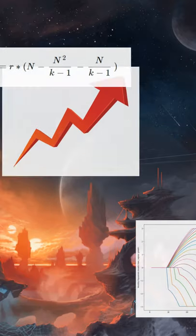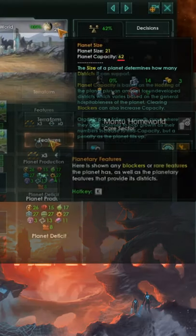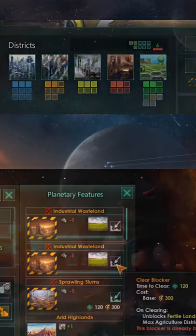How to get max monthly pop growth in Stellaris: increase your planetary capacity by clearing tile blockers or building city districts.